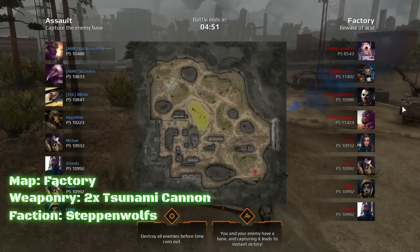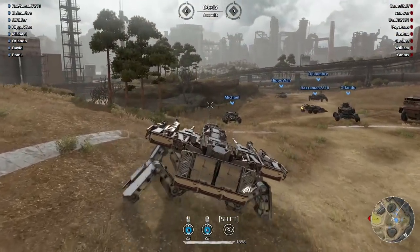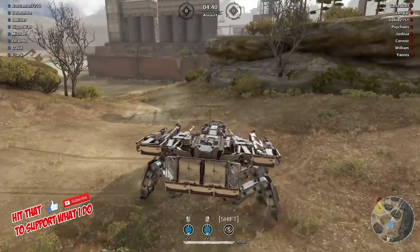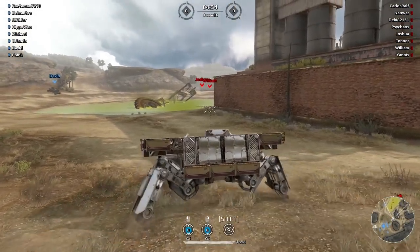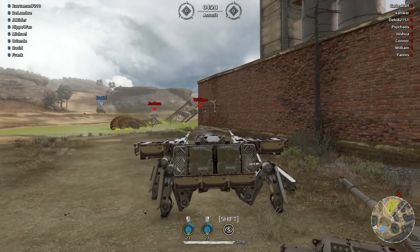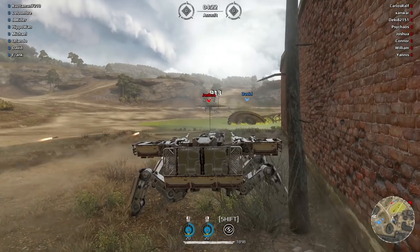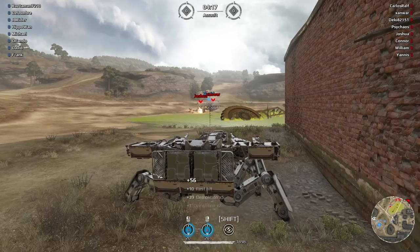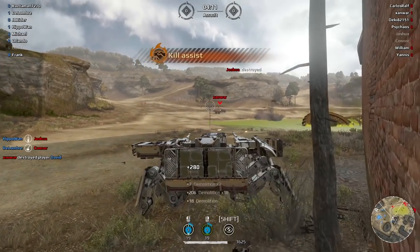Alright guys, we are at the Factory. I switched to the Tsunami Spider build. I did have to modify it a bit — I have one less ammo box and a radar detector instead of a normal radar. Let's see if we can shoot Joshua — kind of a long shot, almost got him. 900 damage — wow! Let's go for the human player. Nice hit, 1000 damage! There goes Joshua and Zanowar.